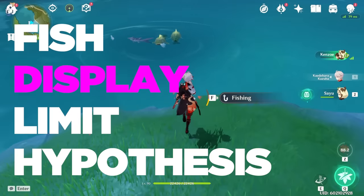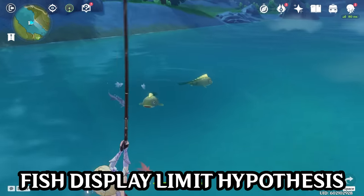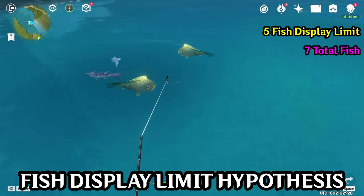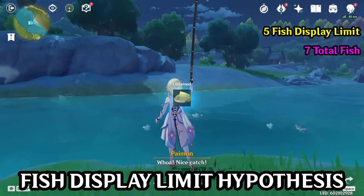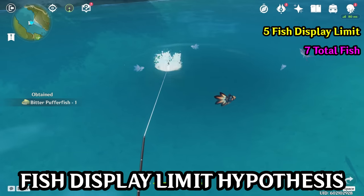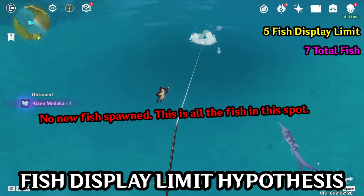Next, understand the fish display limit hypothesis. Some fishing spots may have a four fish display limit, others may have five. This fishing spot has a five fish display limit but seven total fish. So if you catch a fish, the sixth fish will spawn in. If you catch a second fish, the seventh fish will spawn in. And if you catch a third fish, no more fish will spawn. You can stop catching fish once you've gone under the maximum fish count by one, assuming there are no more of the type of fish you're trying to catch. However, if you want to be safe, you can catch all of them.